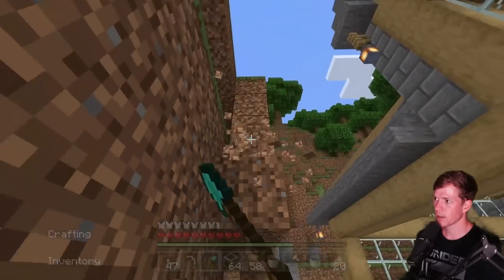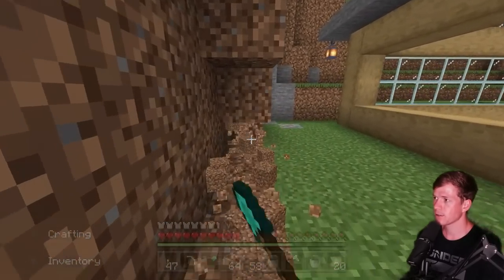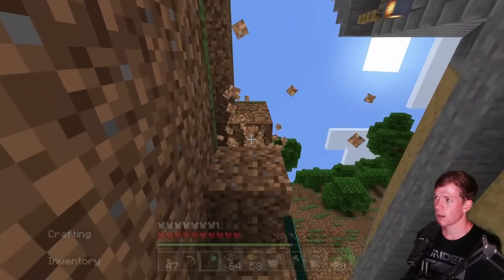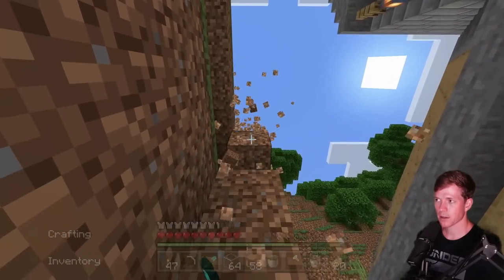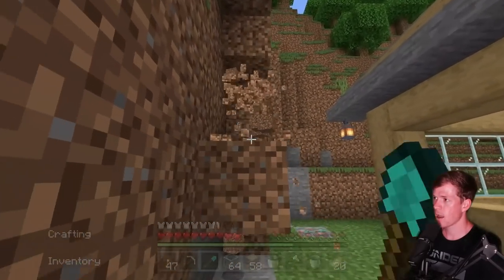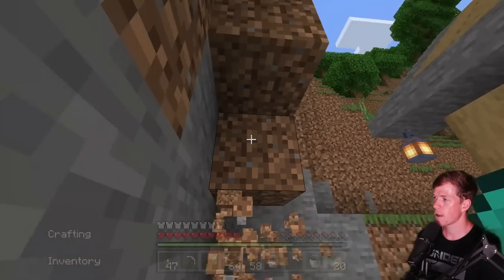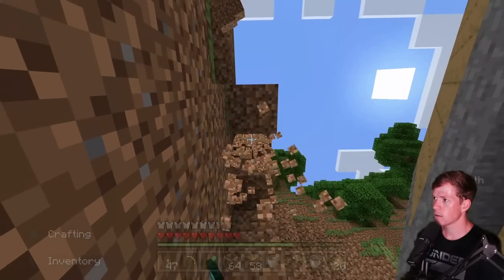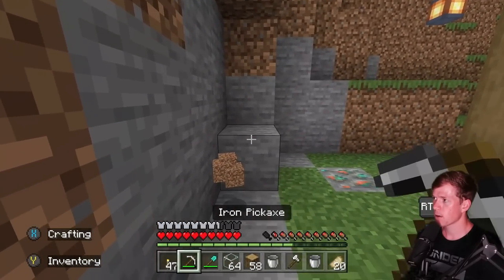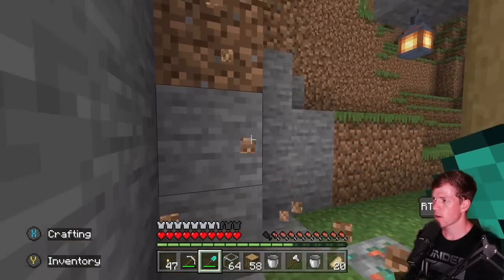So we'll get the outline done, we'll get the water in there, and then we are going to go catch some fish. Which I've actually never done before. I think you just need a bucket — that's all you need. You just go up, left trigger, boom, catch them. So hopefully that's about right. If not, I'll just Google it.